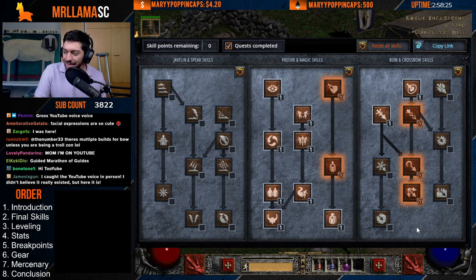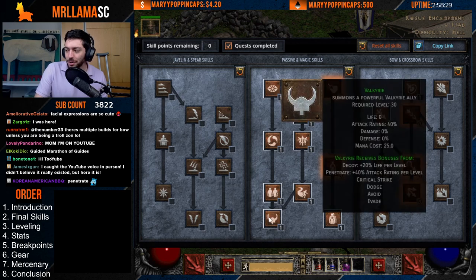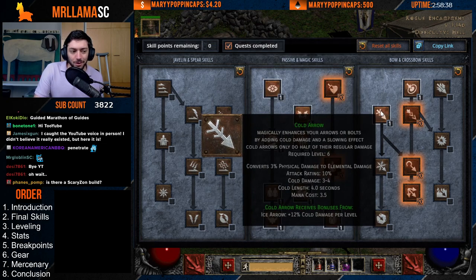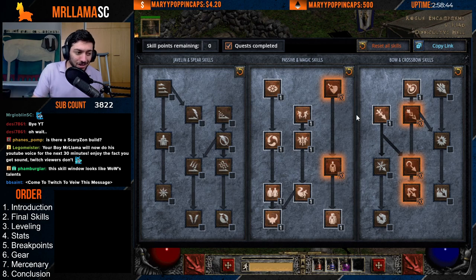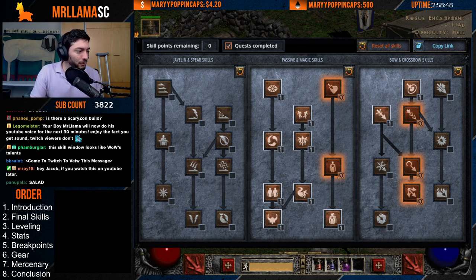This is kind of your PVM standard. If you got all those points to spend, I'd spend them there. You could also throw more into Valk if you wanted something just a little bit nice to help your character. I also like a little bit of one point in Cold Arrow just to get a little immunity hit. You can also have Magic Arrow for that. But this is what I think a final skill build should look like.